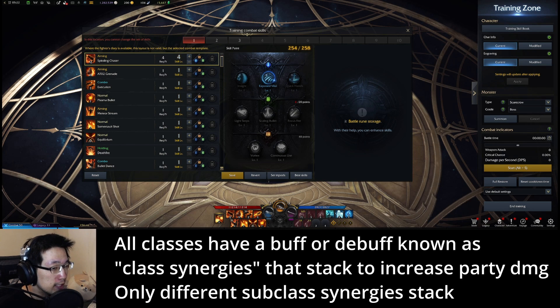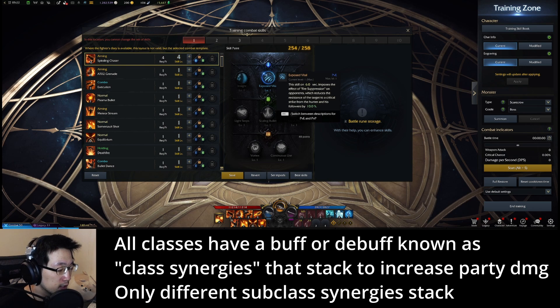I will take the one with the debuff so that I can do more damage to things. All classes have their own unique class energy and they stack. If I had two deadeyes I cannot increase the crit chance by 20%. However a deadeye and a gunslinger can stack their synergy to reach that plus 20% crit chance.